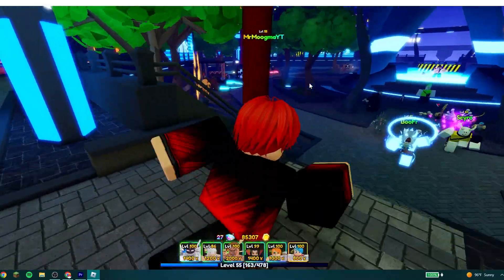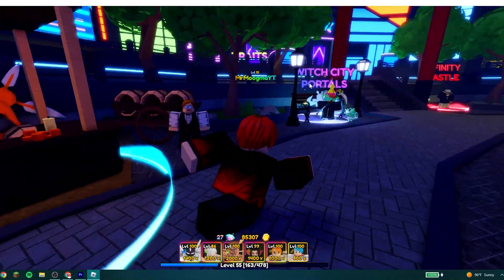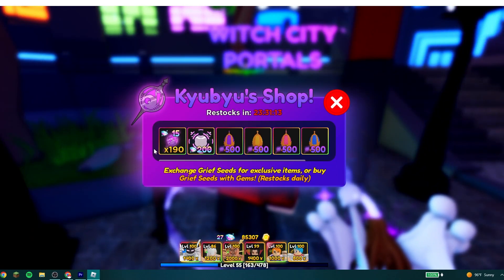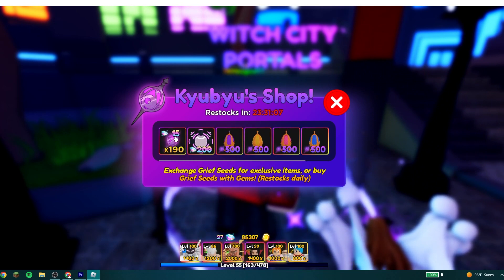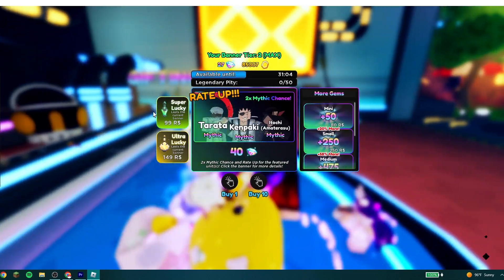But that's not even the main part of the update. If you go to this little spawn area and come to where the academy portals used to be, you can see the city portals, where you can buy grief seeds for 15 gems a piece. You can also get all these evolution items in the portals.